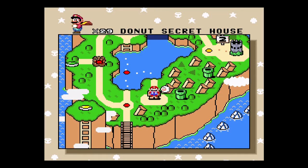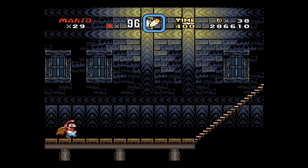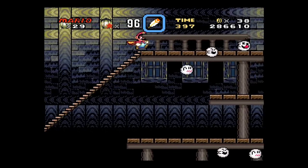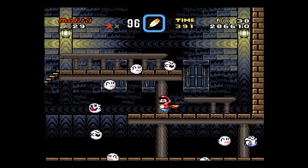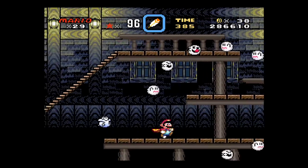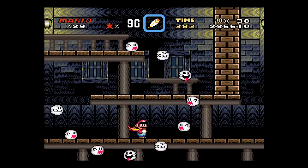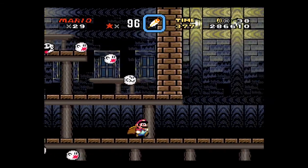Alright, so here we are at the Donut Secret House. There's a Circle Ghosts here — go through the middle there and avoid all of that stuff. And make sure we duck under him.